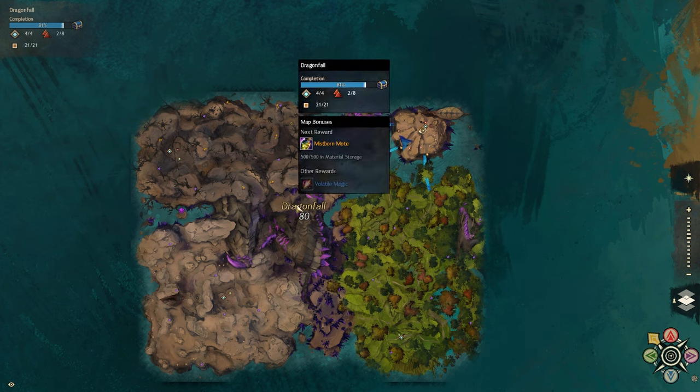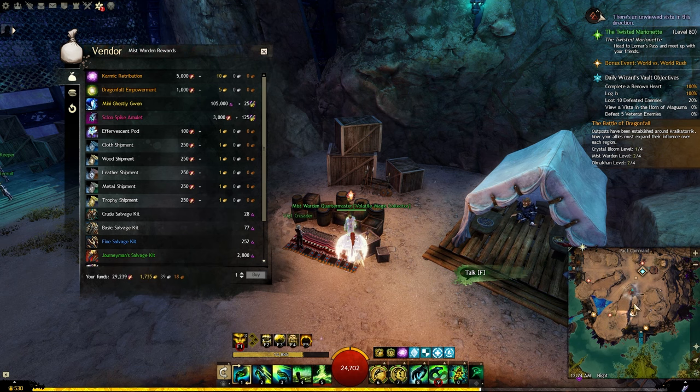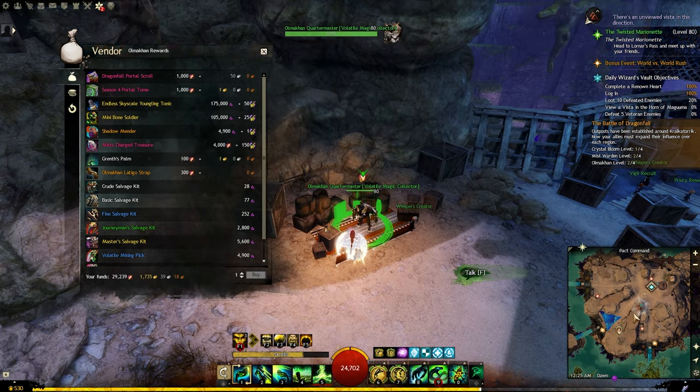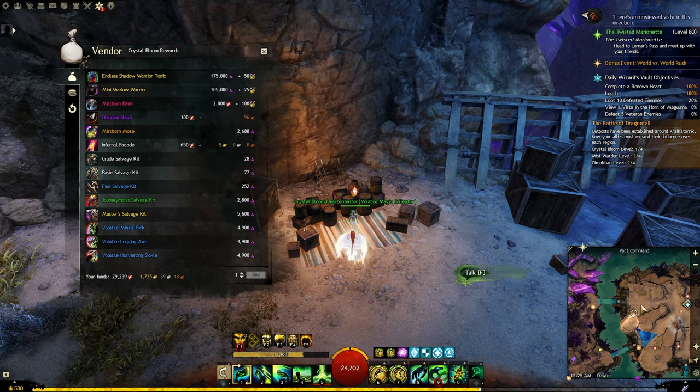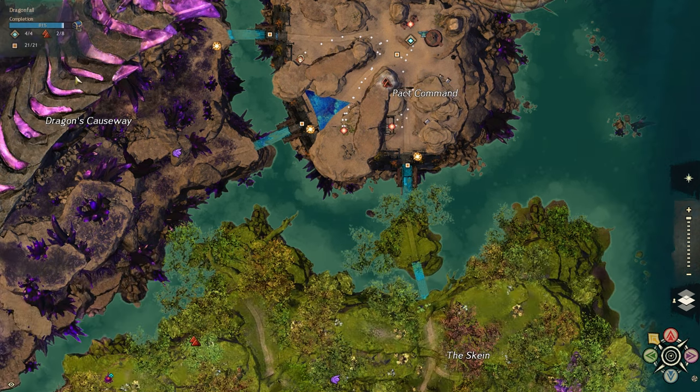The other Season 4 map is Dragonfall. There are three Volatile Magic vendors here: the one south of the waypoint sells an amulet, the one southwest sells an accessory, and the one west sells a ring — so in total you can buy a ring, an accessory, and an amulet. Before buying from each vendor, you need to finish a corresponding achievement for them, which requires doing some events around the area. Once you unlock them, you can talk to them on any character anytime.